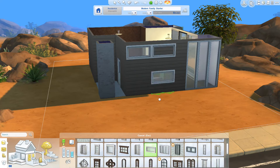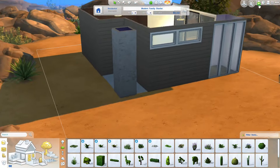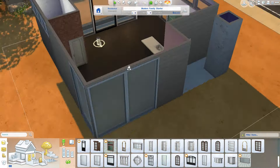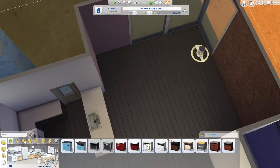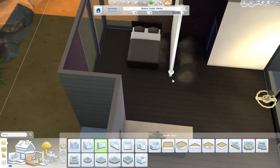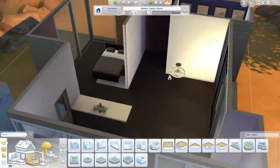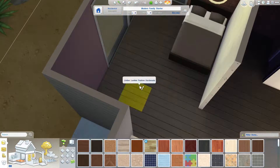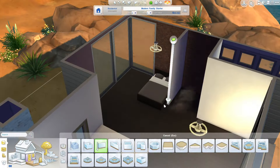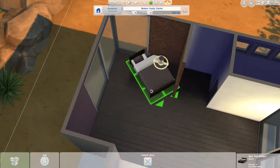Talking of which, very exciting — New Crest is coming out, which is a blank world. I'm sure we've all heard of it by now. It's a new world that Sims 4 are releasing, which is very cool, and it's free — you can just download it. It's not out yet but when it is out you can download it for free. It's just a blank world which is very good for us builders.